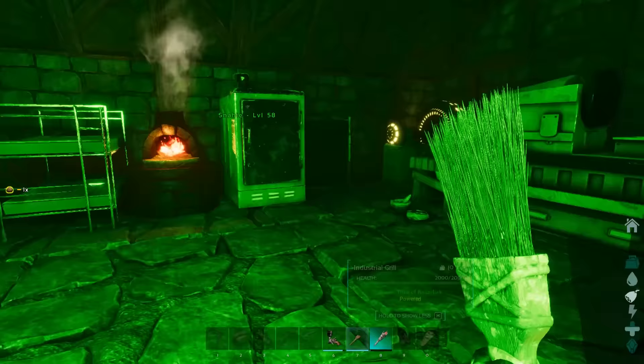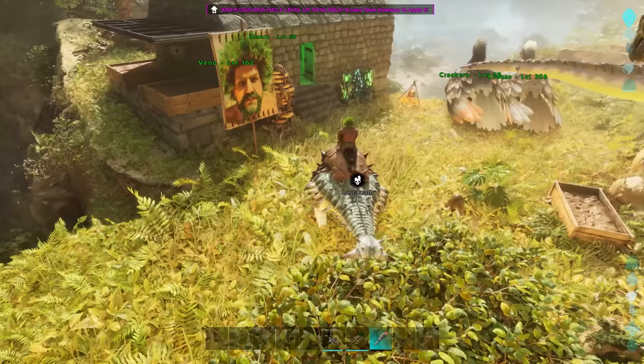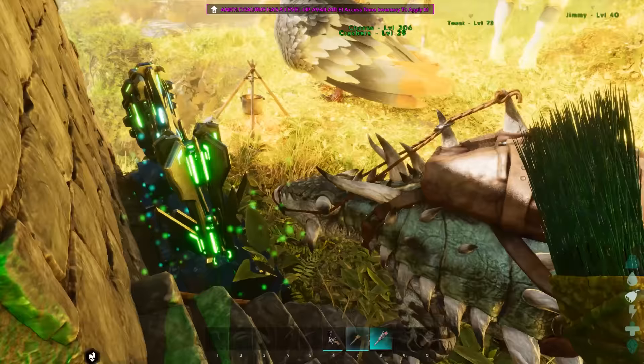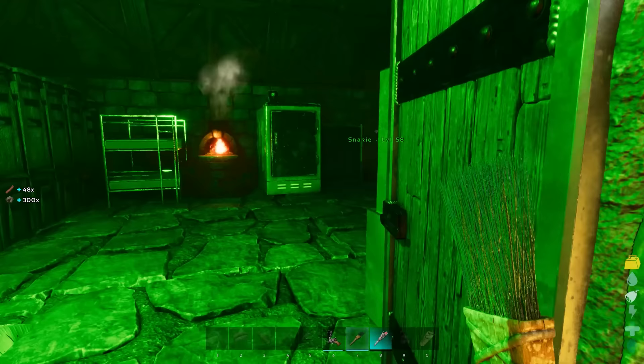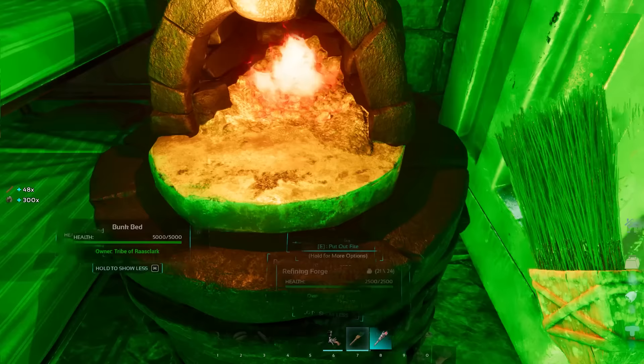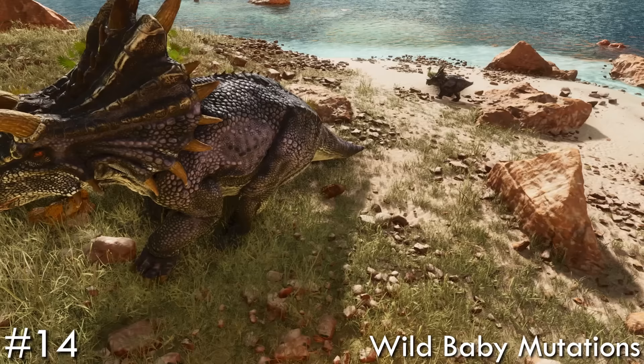Moving items is also improved. Let's say we wanted to move a boatload of metal and we've just come back from a huge metal grind and need to get these resources over to a forge which is a mile away. In ASE it was a bit cumbersome moving loot, but in ASA you can throw boxes much much further and they all settle in one place — no boxes jumping about all over the place. They're all in one tidy area for you to simply pop into your forge, making it much smarter and neater than a base full of boxes stacking up on each other.